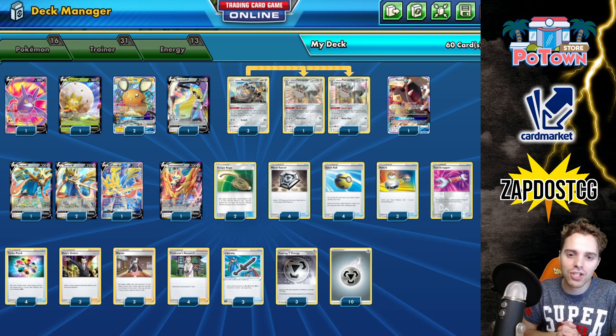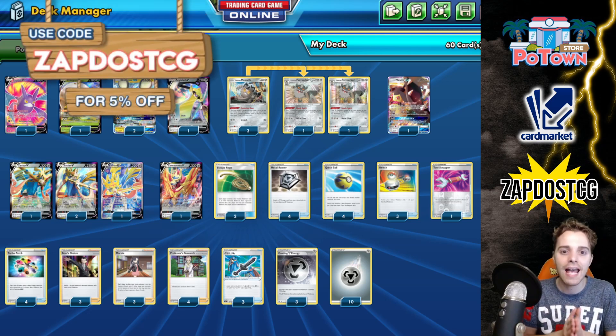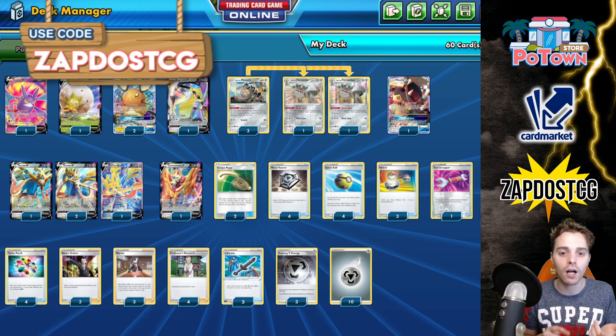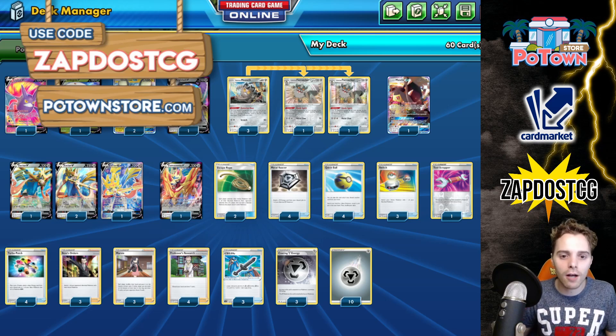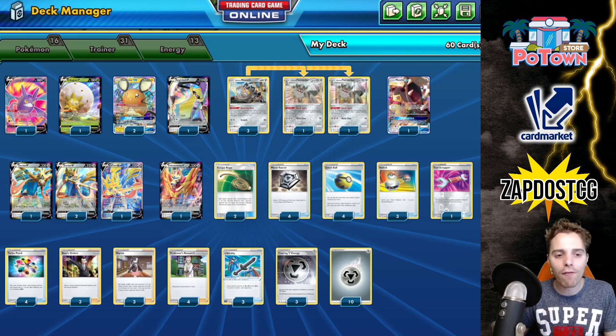And that was another deck profile on my channel. If you enjoy videos like these, be sure to let me know by destroying that like button — it helps out the channel more than you'd think. Go check out our sponsors: PotownStore.com, the best place to get yourself some TCGO code cards. Use the coupon code ZAPDOSETCG for 5% off your next order — they have everything in stock: Zamazenta codes, Zacian codes, Inteleon, Trainer Toolkit codes. Also check out CardMarket.com — a European platform where you can buy and sell cards to people all across Europe. Have yourself a fantastic rest of your day and I'll see you guys tomorrow with more Pokémon TCG videos.